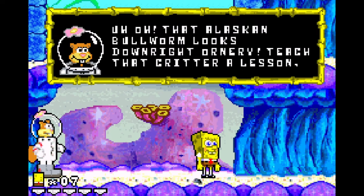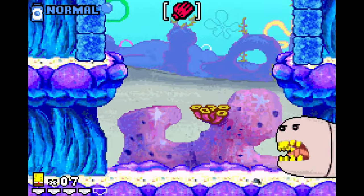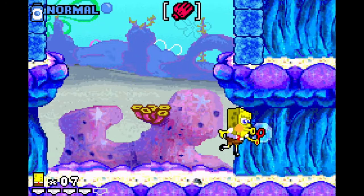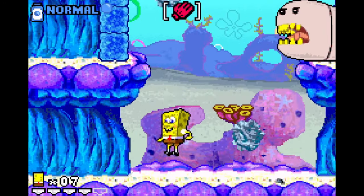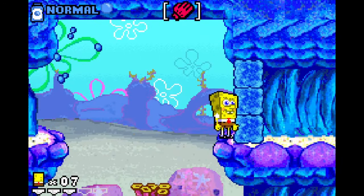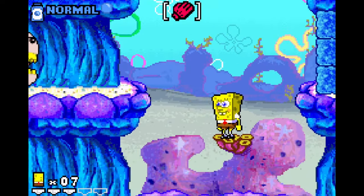You get to use the karate glove in the boss fight where you take on the Alaskan Bull Worm. It breaks through one of four walls and shoots balls at you. It might take a moment to figure out what to do, but once you do, this is one of the easier fights — you hit one of the balls and send it right back to the worm.